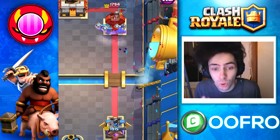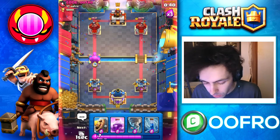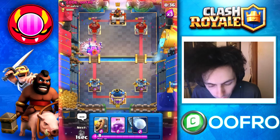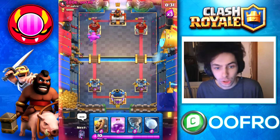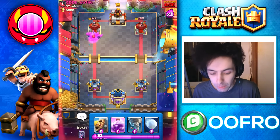Now you might be thinking this looks really overpowered, but honestly it's not that bad. If you play an Elixir Golem and your opponent drops Evolve Bats onto them, if you're quick enough you can Zap them away and they still get taken out. So as long as you don't let them heal and don't let them gain that bonus HP, it's not that bad.